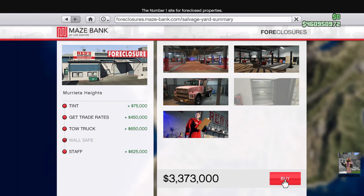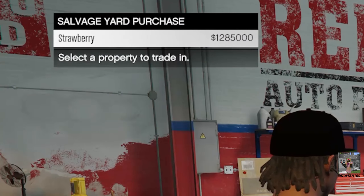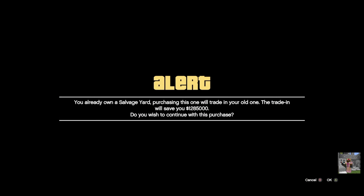Let's see what kind of refund we get here. We can trade in Strawberry and we'll get about 1.2 to 1.3 million back on that one. It says you already own a salvage yard — purchasing this one will trade in your old one. The trade-in will save you $1,285,000. Do you wish to continue this purchase? Yes, please.